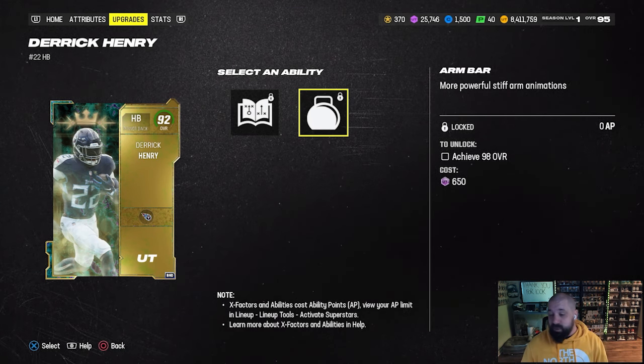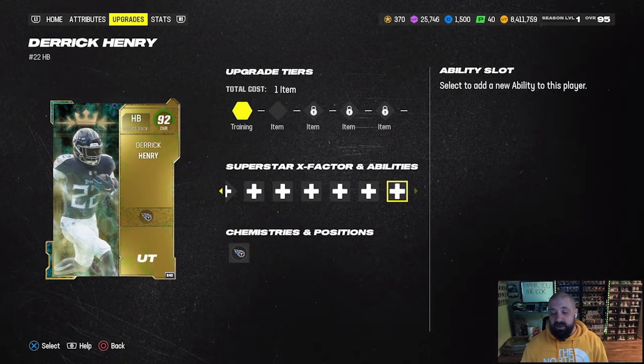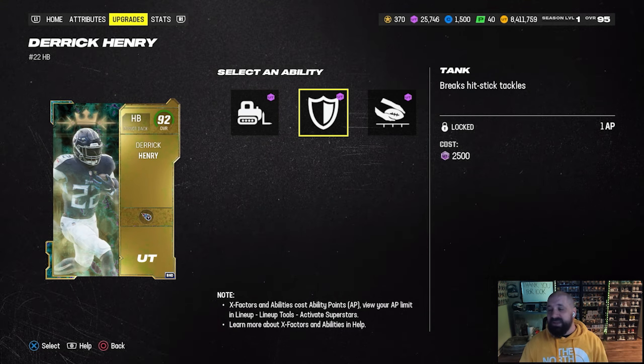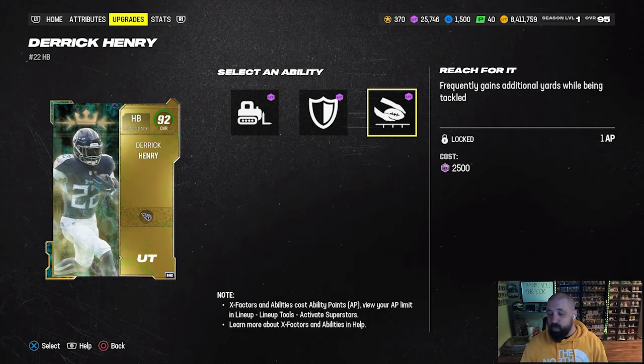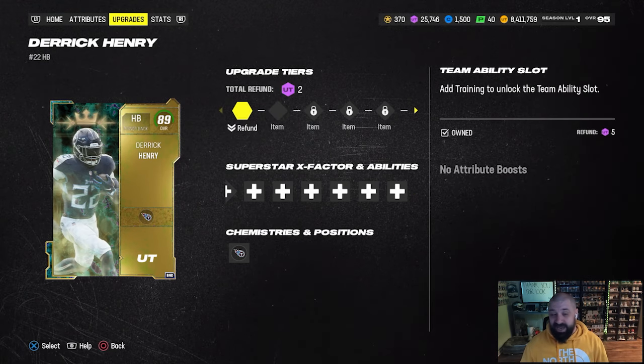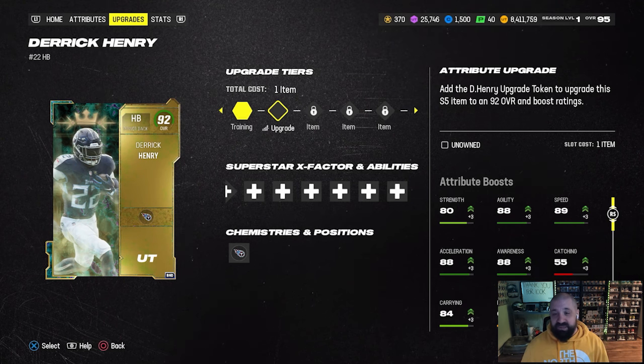Henry does get Running Back Apprentice for 1 AP and Arm Bar for 0 AP, but you have to get to a 98 overall for those — a big disappointment. In the second-to-last bucket he gets Bulldozer for 0 AP, Tank for 1 AP, or Reach For It for 1 AP without having to fully upgrade. He starts at an 89 in the welcome pack.